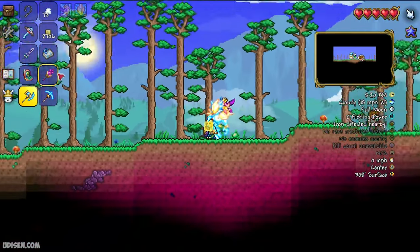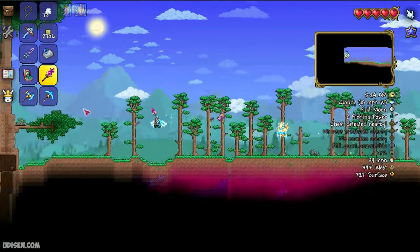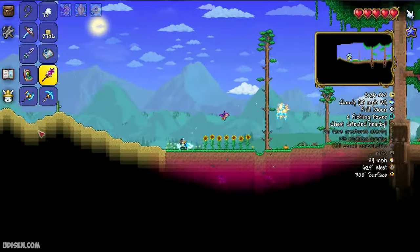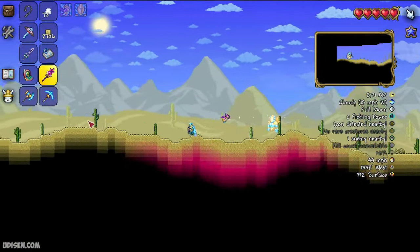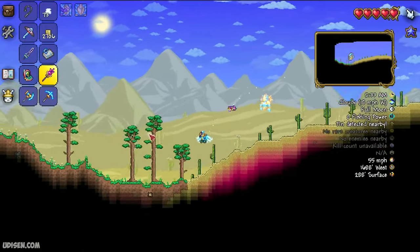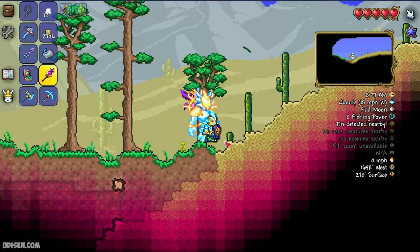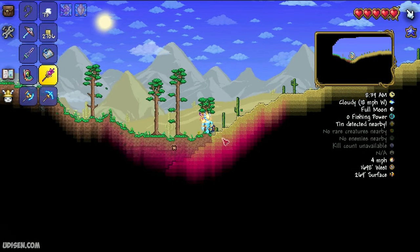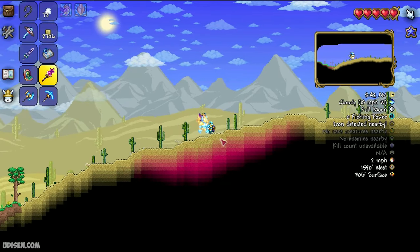When you enter the world, change the scale to maximum. After that, go and find the desert somewhere on the left. Find the left side of the desert where the desert contacts with the forest — see this place.